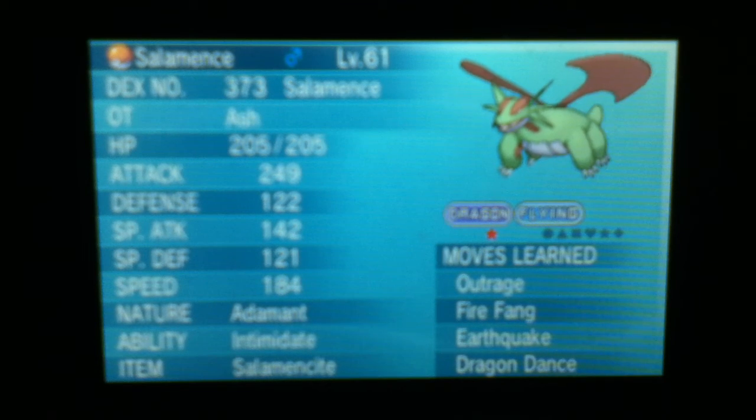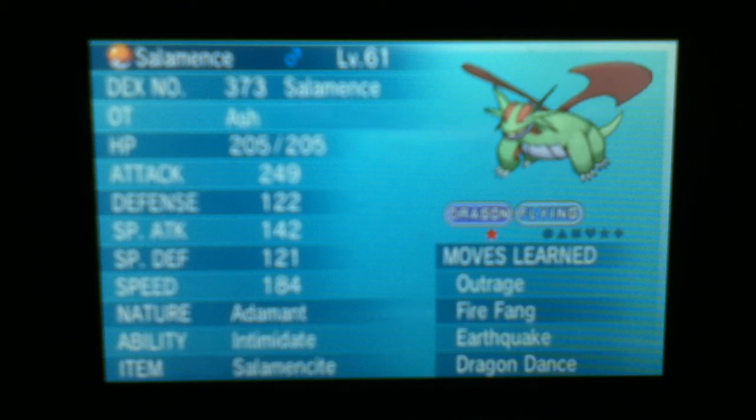Intimidate is there to make Salamence take physical moves a bit better with the minus 1 attack, so it'll be a little easier to set up Dragon Dances — possibly 2 Dragon Dances depending on the kind of Pokemon that Salamence is facing.